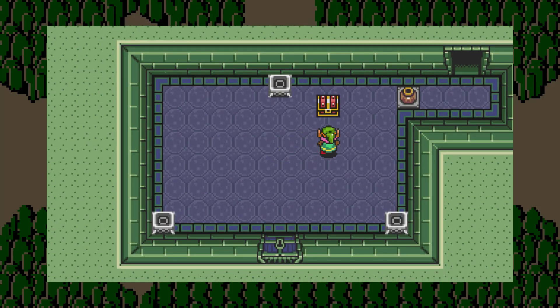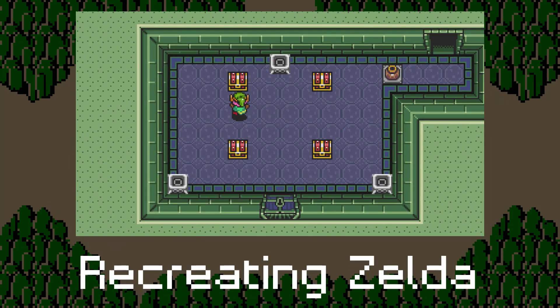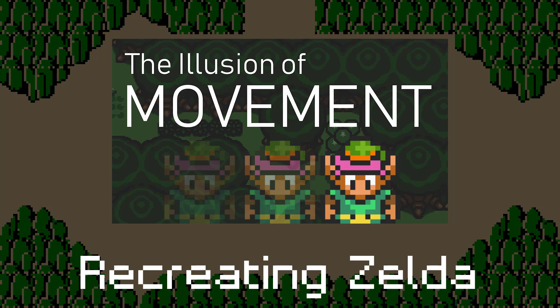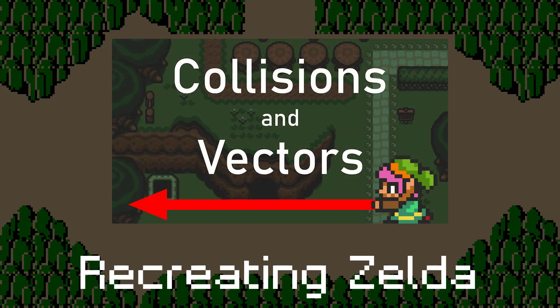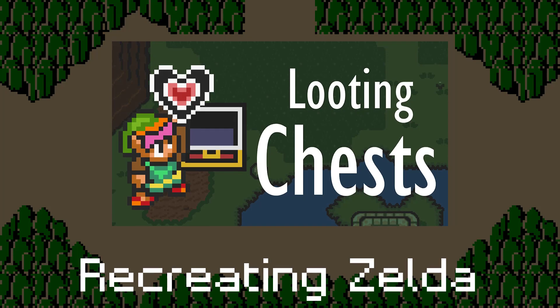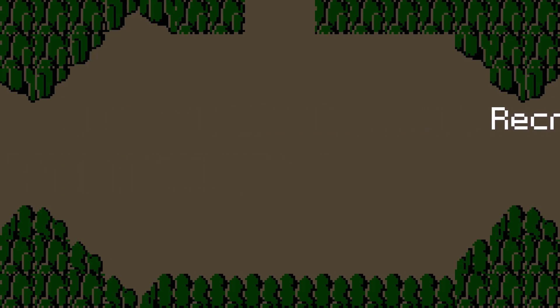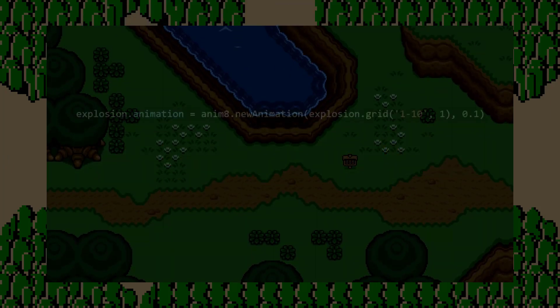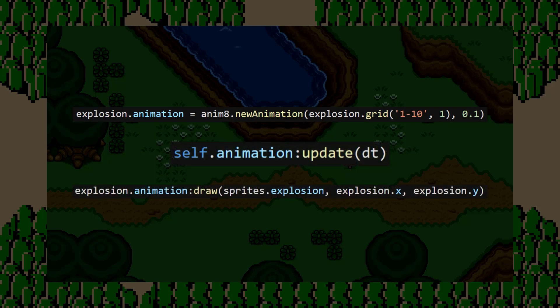Over the past year and a half or so, I was posting videos for a series called Recreating Zelda. These videos show off some game development concepts in order to fully recreate The Legend of Zelda: A Link to the Past. If you've been following these videos, you've probably noticed that they've kind of dropped off. And that's because recreating something exactly, one-to-one, just wasn't interesting to me. I like working on projects where I get to be a bit more creative, and that leads into this video, where I'm actually going to reboot the series in an entirely new way.